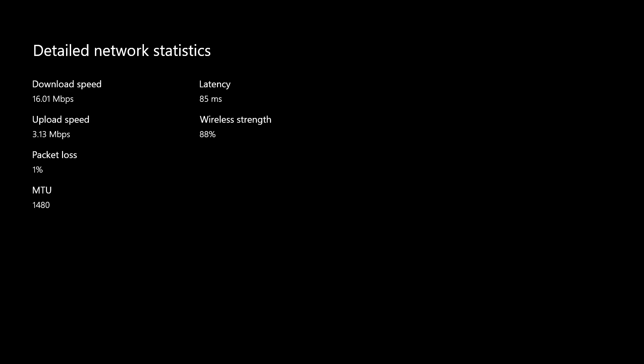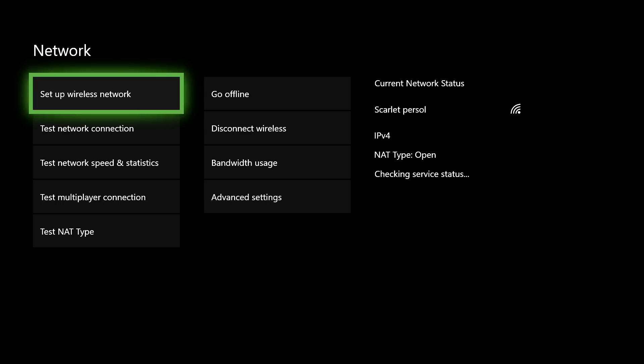I just tested my internet connection. We want to know the difference these methods will make. We got about 16 Mbps download speed, about 3 Mbps upload, and our latency is a bit high. If your download speed shows kbps — starting with a 'k' — it means your internet connection is really bad, but I'm going to show you a fix for that.